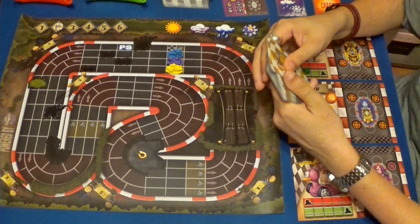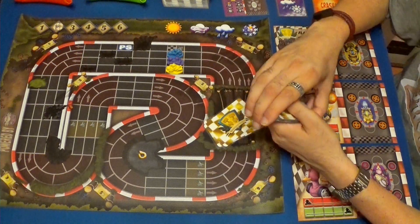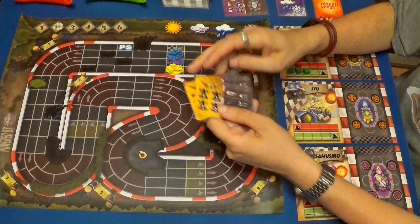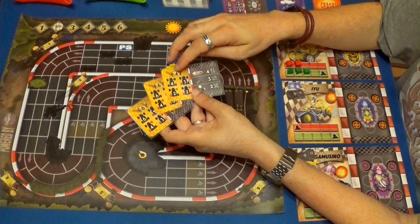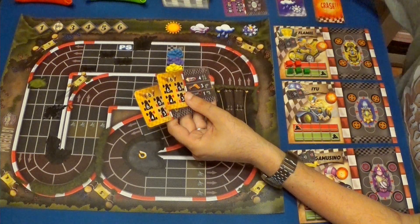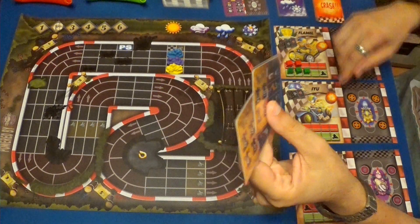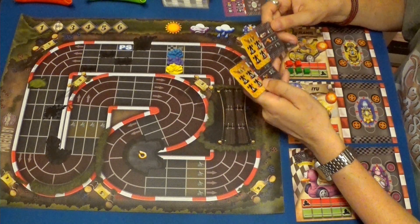¿Qué debemos hacer? Primero de todo, esto ya lo tenemos mezclado: cogeremos las tres primeras cartas y escogeremos una. Nos indica, por ejemplo, esta máxima de 4, 6 y 6. Tengo claro que voy a coger una de estas de 6, porque las curvas puedo cogerlas, ya que llevo algo más suave y puedo ir a un punto más de su velocidad, por lo tanto no me afectaría.